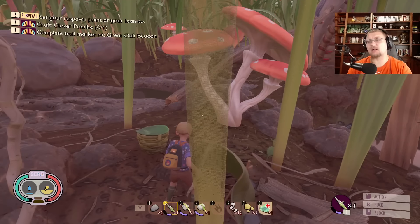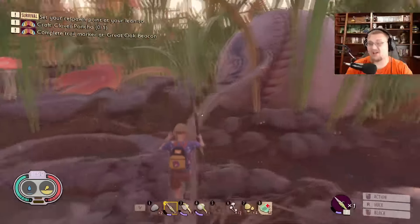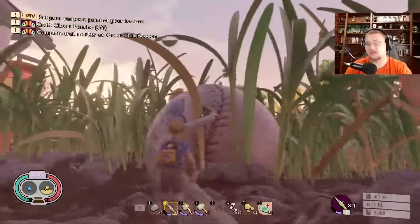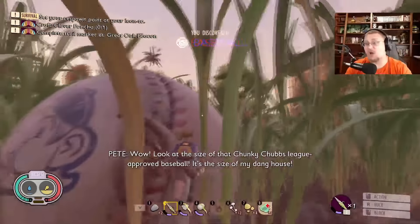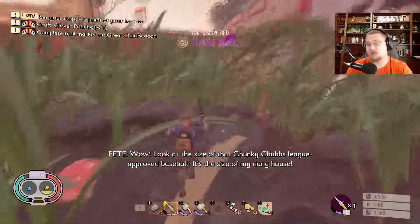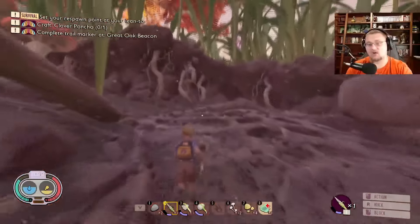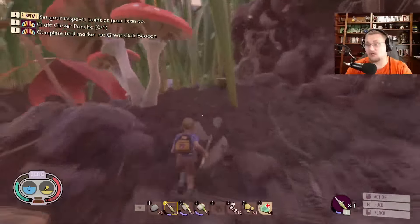Salutations and good morrow everyone, welcome back to our next episode in our grounded playthrough. In the last episode I did something kind of stupid — I forgot to get Pete some water before we went to sleep. So I'm just going to hop up here and grab some water. Ouch. That's fine, I got hurt a little bit, but we have water now.